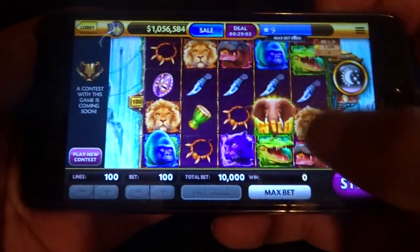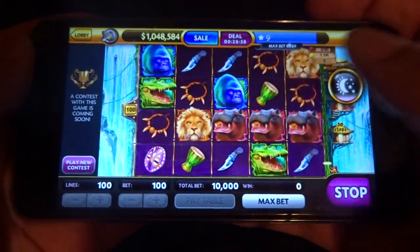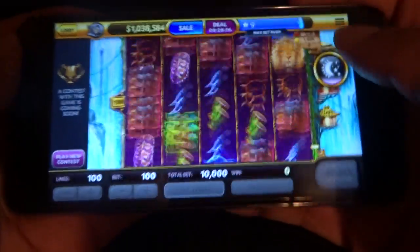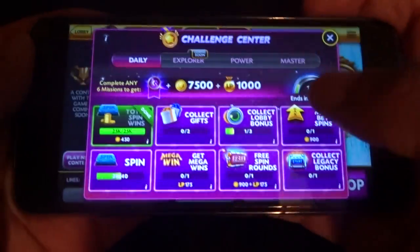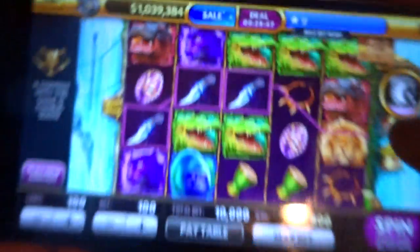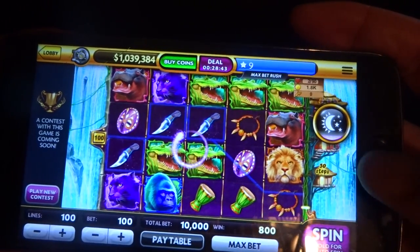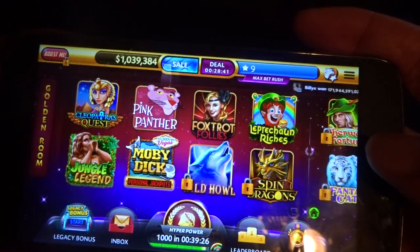Just keep playing until you get a notification saying you earned this many points, then go back into the main application. I just earned 350 points — let's see where we're at now. Going back into the AppLike application.